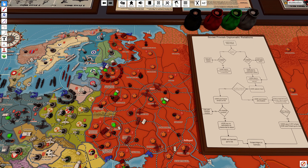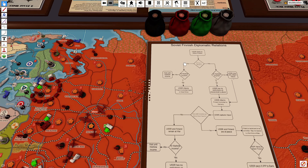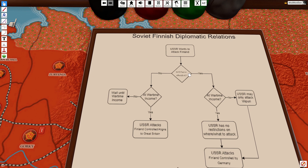Point number three: Soviets and Finland. The Soviet and Finnish diplomatic relations — or rather, the Soviets trying to conquer as much of Finland as they want — is a bit different in V4. To help explain this I've made a little flowchart. Say the USSR wants to attack Finland. The first question they have to ask is: is the Molotov-Ribbentrop Pact in effect? Because depending on whether it is or not, there are two diametrically different situations that might occur.